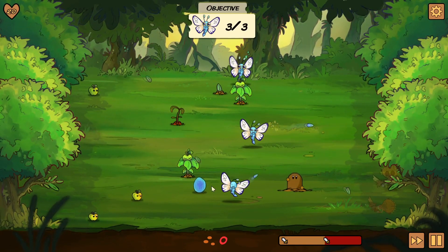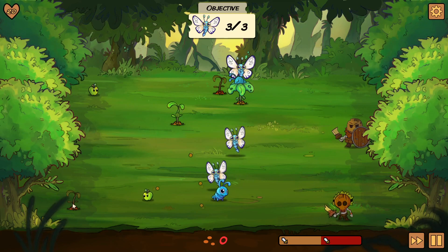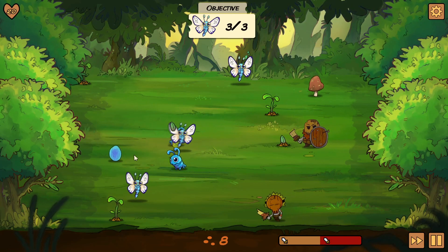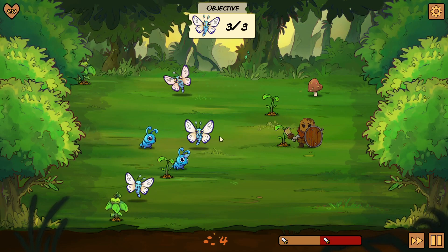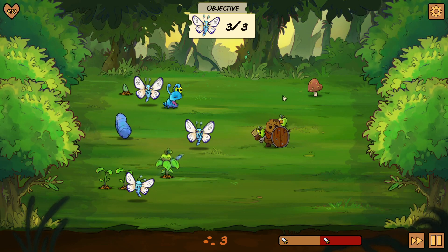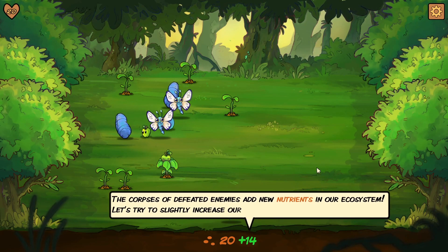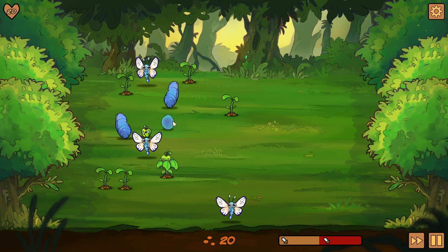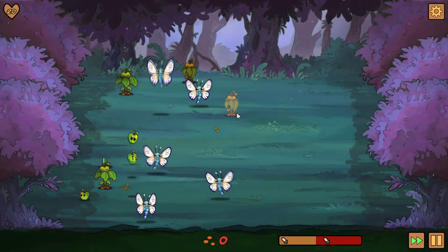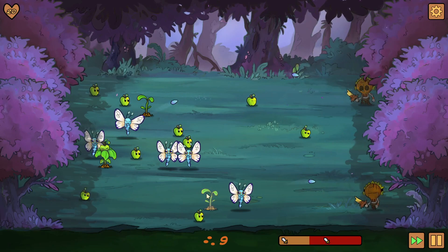So now let's just — we need more nutrients, like, real bad. I didn't mean to let you go into a caterpillar. You can destroy the eggs too, they give you a little bit of nutrients. Everyone's eating the apples. The corpses of defeated enemies add new nutrients to our cause. Okay, I really don't need any more caterpillars right now.